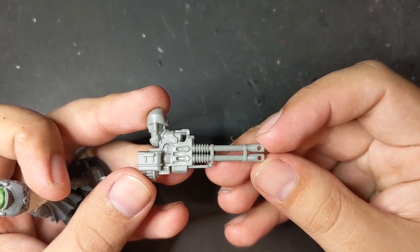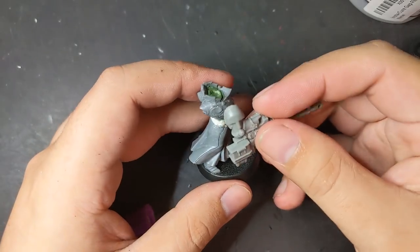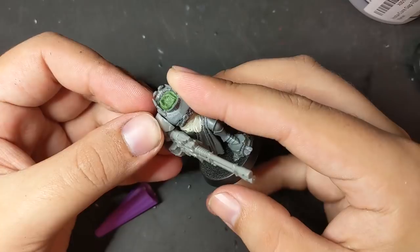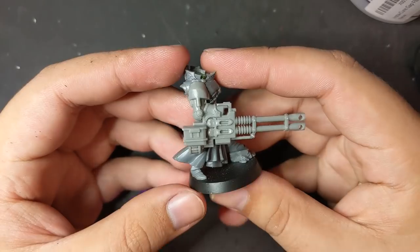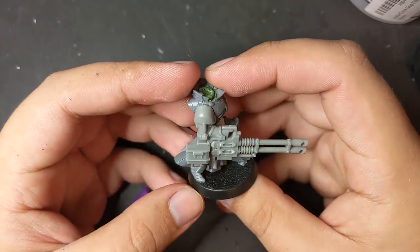To contrast it, I opted for this Chaos Terminator autocannon. I love how huge it is compared to her, and also that it kind of looks like it's a modified anti-air gun someone ripped off a turret and latched onto a power arm. It adds an element to the tarnished gold I was aiming for — a little ramshackle and blunt.